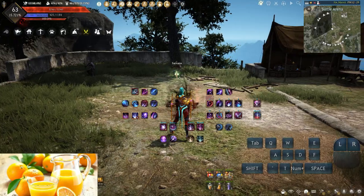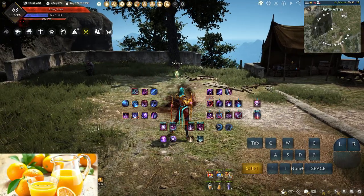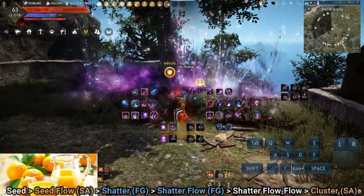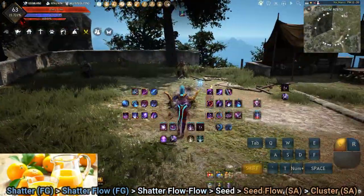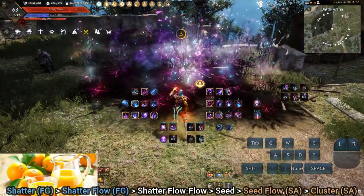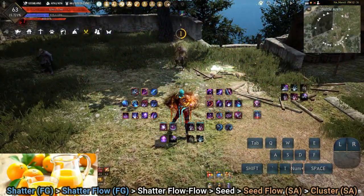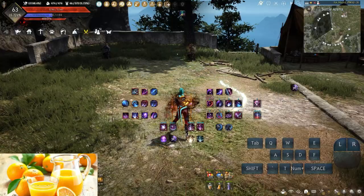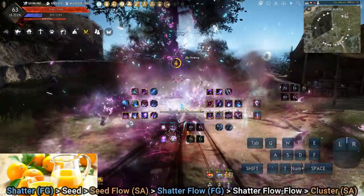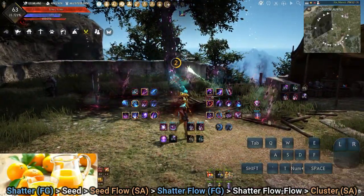These two patterns are frequently cast because they are easy to execute. Pattern 1: Seed, Seed Flow, Shatter, Shatter Flow, Shatter Flow Flow, Cluster. Pattern 2: Shatter, Shatter Flow, Shatter Flow Flow, Seed, Seed Flow, Cluster. A weave variation can be done by doing Shatter, Seed, Seed Flow, Shatter Flow, Shatter Flow Flow, Cluster. Partial Weave: Shatter, Seed, Shatter Flow, Shatter Flow, Cluster.